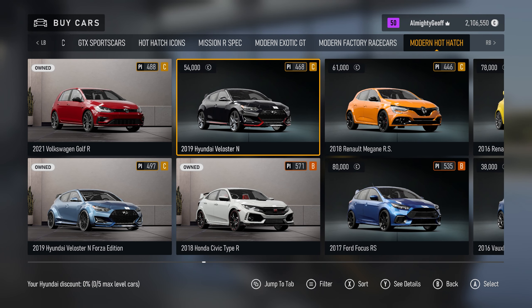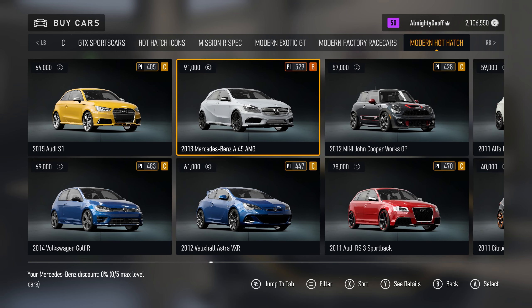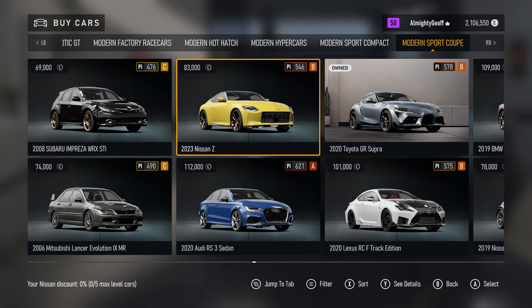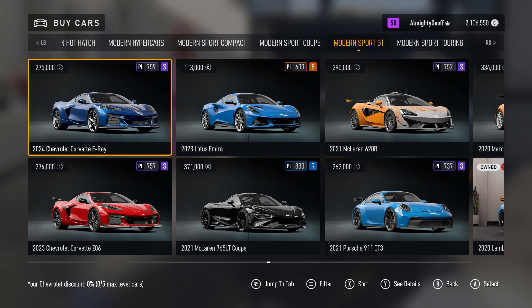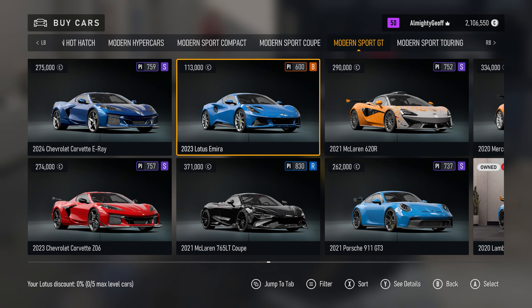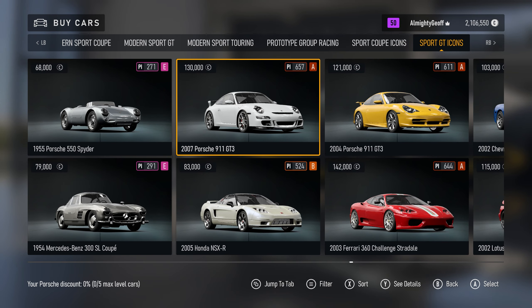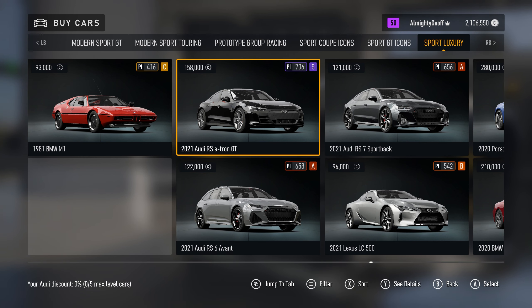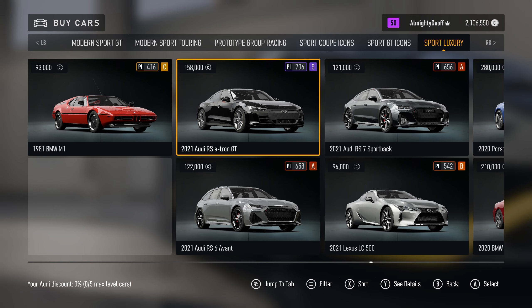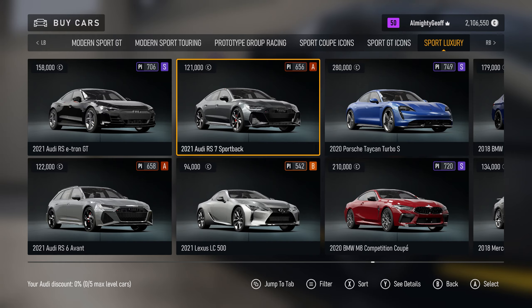In terms of the cars added, they still have models from 2013 that haven't been updated — the one that springs to mind is the A45 AMG, which has had a facelift and two new versions since 2013, yet we've still got the 2013 variant. There are quite a few cars I wish they'd updated to newer models. On the other hand, a lot of new vehicles added to Horizon 5 that suit Motorsport — like the new Lotus and the new Porsche Taycan — are great to see in this setting.